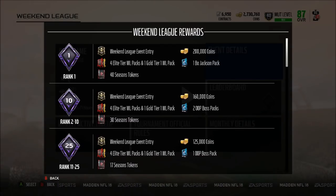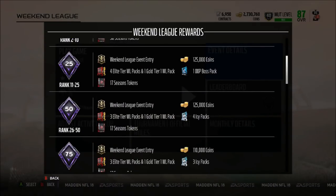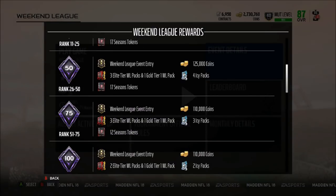Rank number one, you get yourself a Bojackson pack along with everything else — basically Christmas packs plus the original stuff. So we're gonna be getting a Master Bojackson, probably like a 95 overall, and if you rank number one in the world you get yourself a free Bojackson, which is definitely amazing. Rank two to ten you get two Out of Position boss packs, rank 25 you get one Out of Position pack, and from 20 to 50 you get four AC packs.